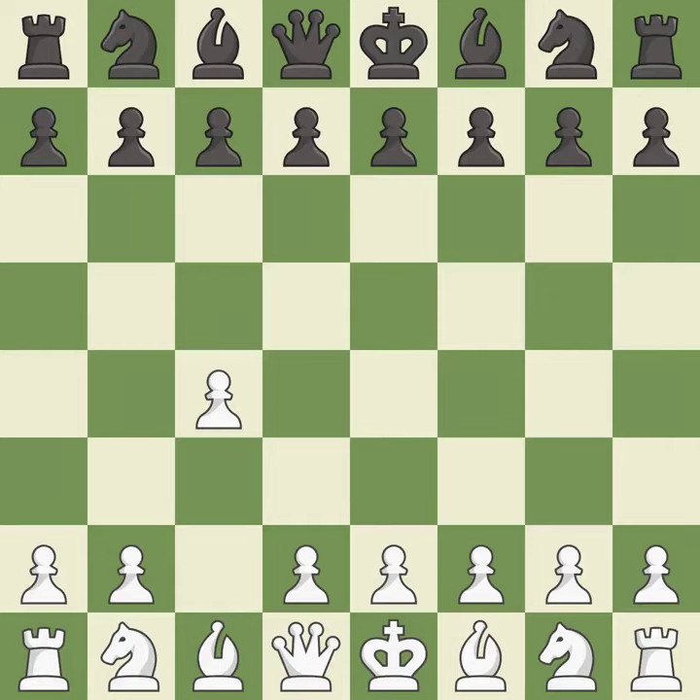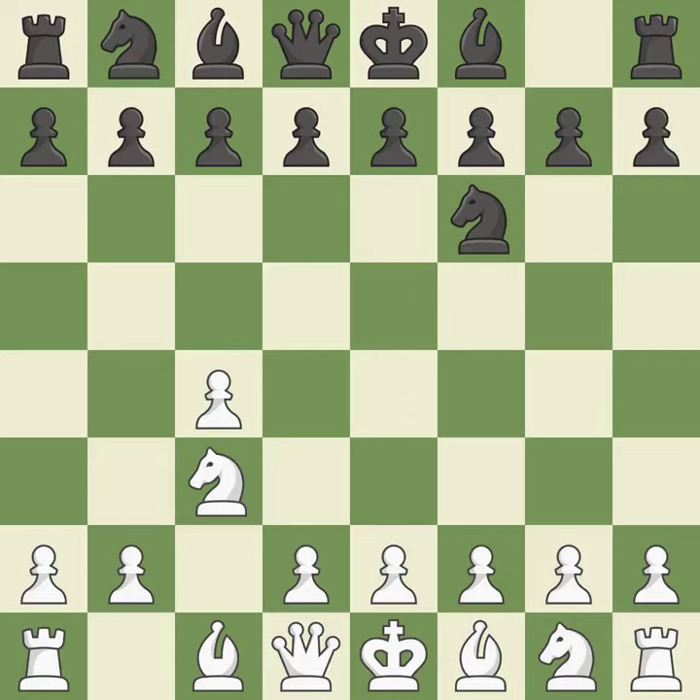In the English opening, white plays c4 to take control of the d5 square without sacrificing a central piece. This is a more patient opening. Nf6 develops the knight toward the center and controls the e4 square. The conflict for the e4 square is started with Nc3, which controls d5.